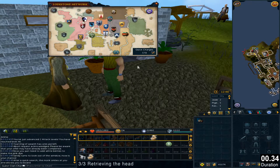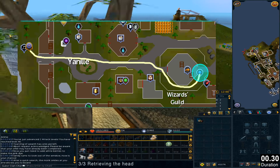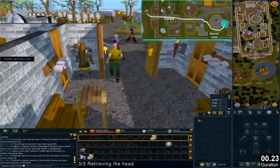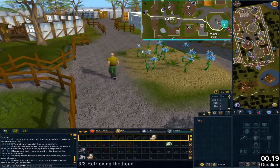Use the lodestone to Yanille and we are returning to the Wizards Guild. Ring the bell once again, and that will pretty much be the end of the quest.